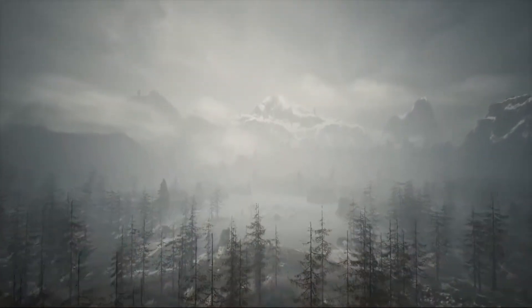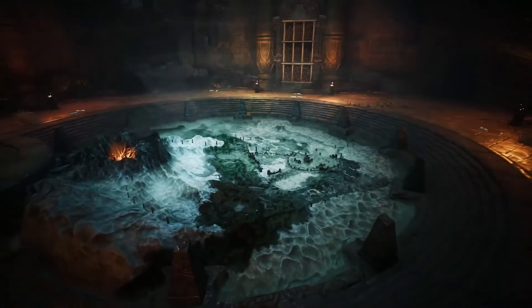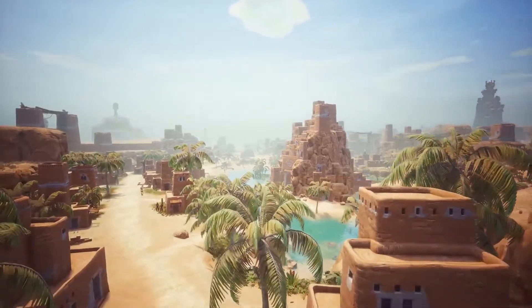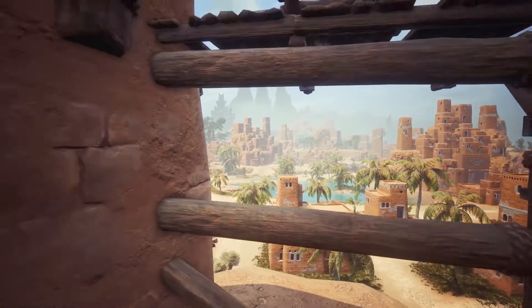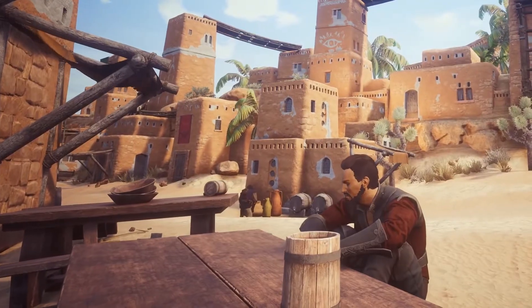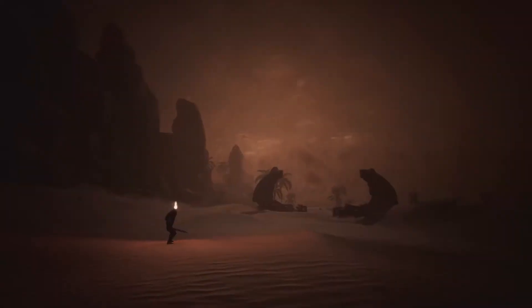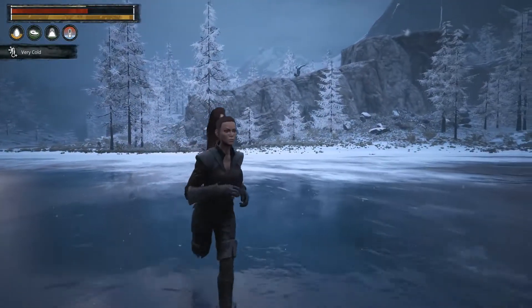With such a large scale world, traversing it can be time consuming. But if you are able to find the recipe to construct the map room, you can fast travel to certain waypoints located around the world. Perhaps you'll visit Sepemaru, the relic hunter city to the west, which is now a mostly harmless trading hub where players can come to barter or strike up a conversation with the locals. With a fully dynamic weather system, there is a chance you might get caught in the rain, snow or deadly sandstorms. But if you dress appropriately for your surroundings, you'll avoid frostbite or sunstroke.